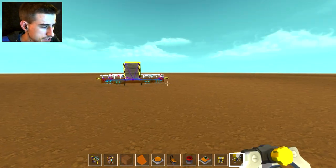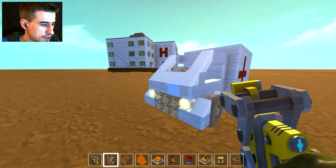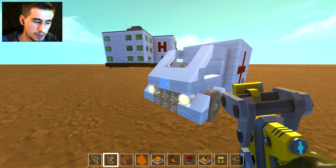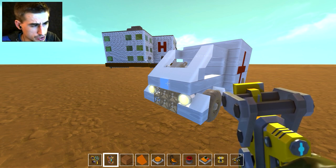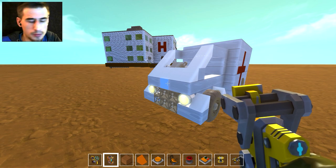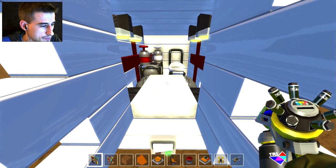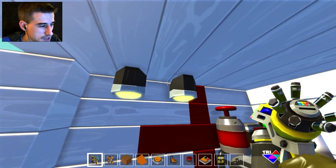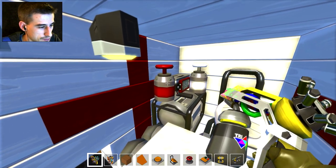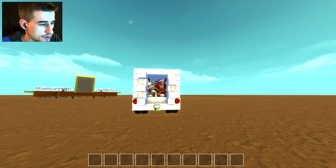When you turn, it'll pivot about the back wheels and it works pretty well. We've got a little ambulance here — I kind of like the look of it. I'm not terribly happy with the front end; I'd rather it stick out a bit more, but it is a hover city so the vehicles have to be small. It's got a little sign, and in the back we've got a concrete stretcher, a table, some lights, some jars, and a seat for your nurse.